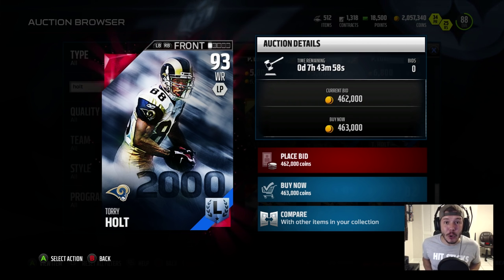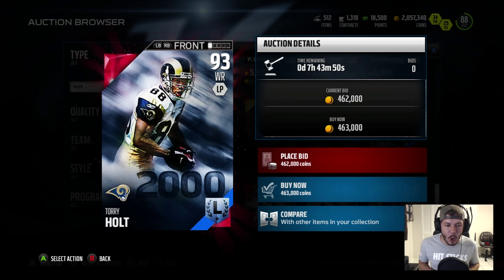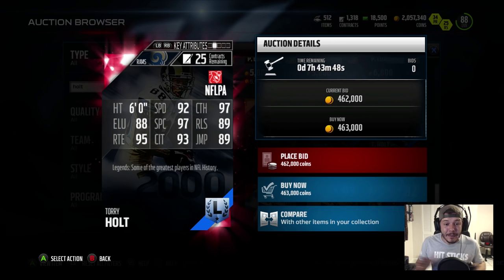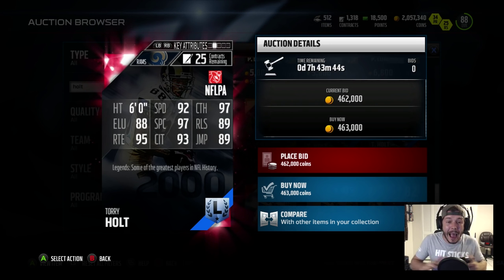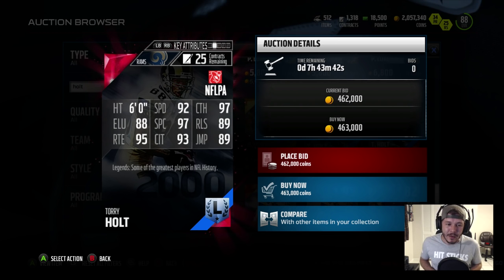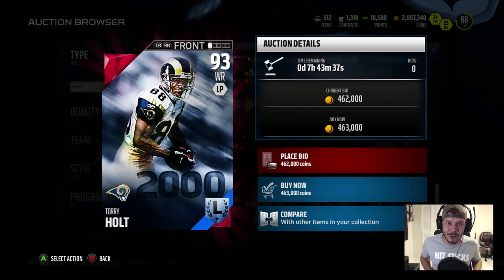So this is the new Legend introduced into the game — Torrey Holt. A lot of you guys know who he is. He's going for a whopping 463,000 coins. He's 93 overall, with 92 speed, 97 catch, 89 release, 93 catch in traffic, 97 spectacular catch, and 95 route running. This card this early in the game is going to be a game changer.